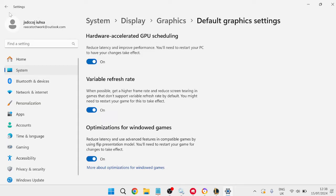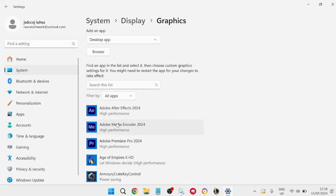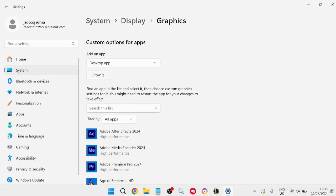Click into 'Change default graphics settings' and make sure 'Hardware Accelerated GPU Scheduling' is turned on and enabled. Then press the back arrow to go back one window, and we're going to add League of Legends to the applications list.